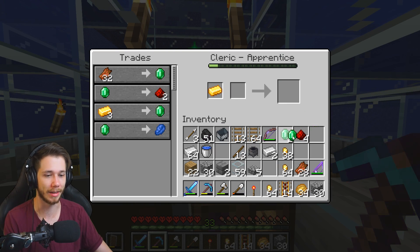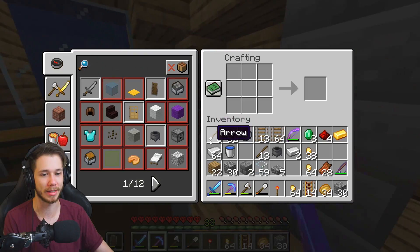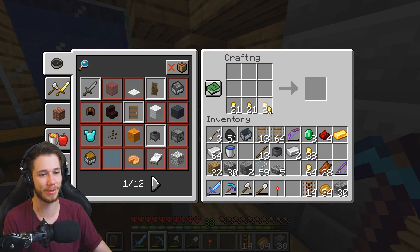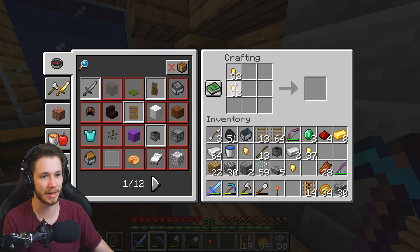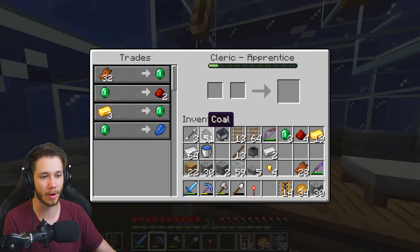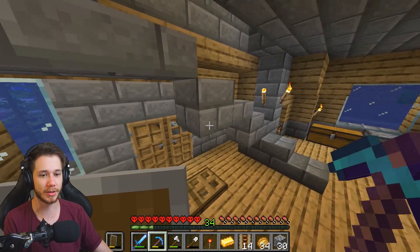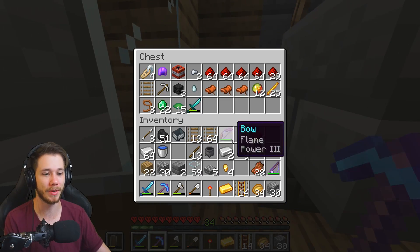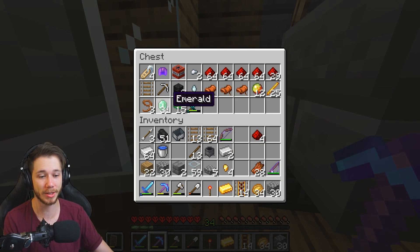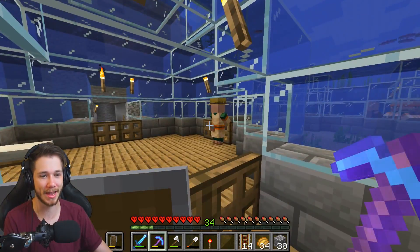Now he's got the sparklies — he's leveling up, powering up. Now he buys gold — this is what we've been wanting. Just three gold for one emerald. I could farm this a lot better. Wait, a raid? I didn't think about that when making my village — I never even thought about how raids are gonna work. Now I'm turning all these gold nuggets into ingots. 19 ingots — that's actually a decent number of emeralds. Nine emeralds — this is a really good farm.